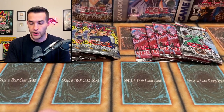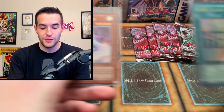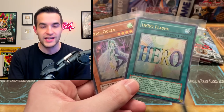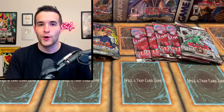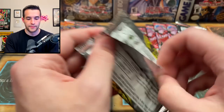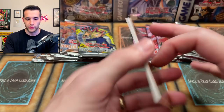We haven't pulled a regular foil yet — we have only pulled two Ultimates. No Supers, Ultras, Secrets, any of that — it's just been Ultimates. This is a very weird opening. Let me tell you that. Very strange opening. Let's go back to Invasion of Chaos. Can we pull a foil that's not an Ultimate? Actually I'm down for all Ultimates — let's just pull like six of them.